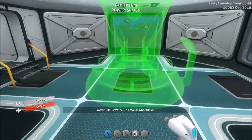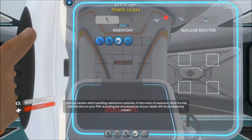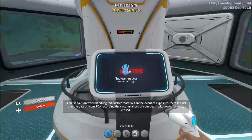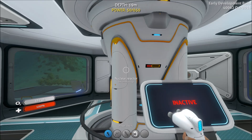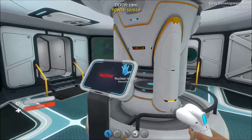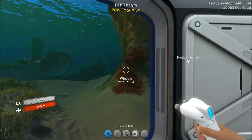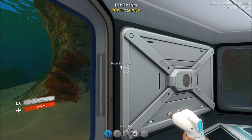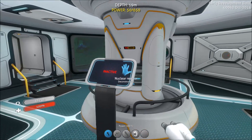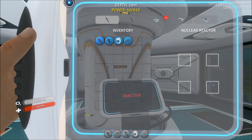The nuclear reactor works very similarly to the bioreactor except it takes nuclear materials. To use one, you need to get a nuclear rod and put it in — it will then generate power. To craft the rods you need titanium, uranium (which is composed of three uraninite crystals), and lead, which you can get from breaking limestone. Nuclear reactors store the most power at 500 total, and they also generate the most at 150 per minute — provided you have all four rod slots filled.